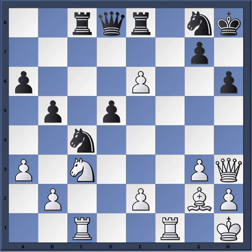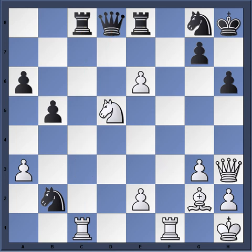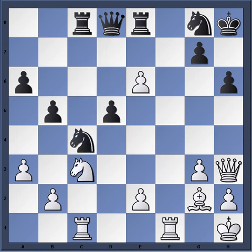Bishop takes c1, rook takes c1, Ne3. Notice again, Kasparov is playing dynamically. He doesn't play a cheap move like knight takes b2 to get the pawn back, because then he'd be in the worst position. He plays a positional move — knight e3 — attacking the rook and bishop.